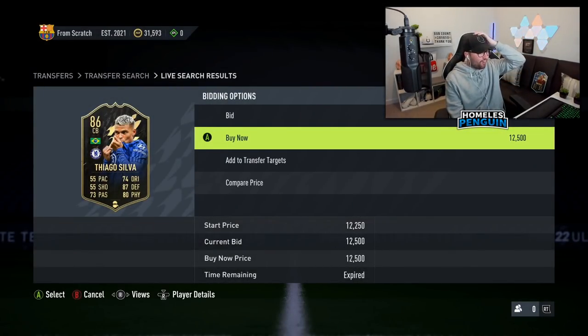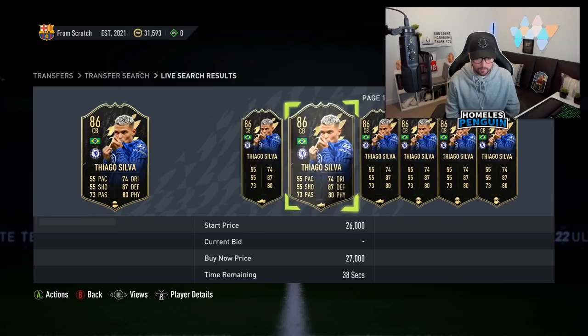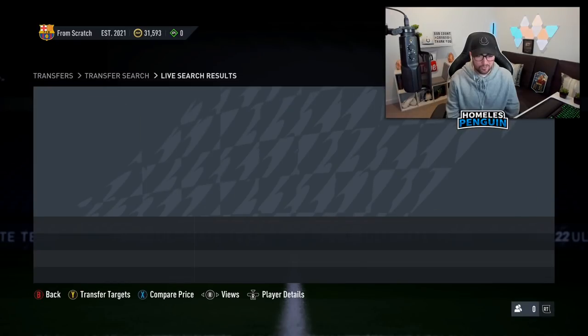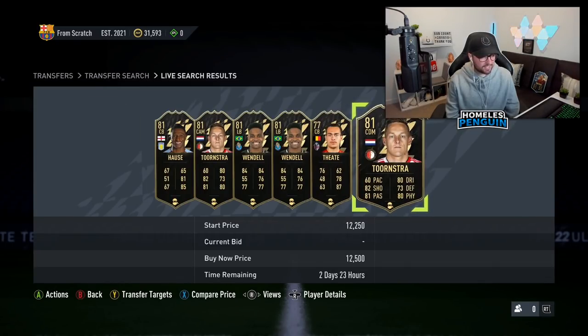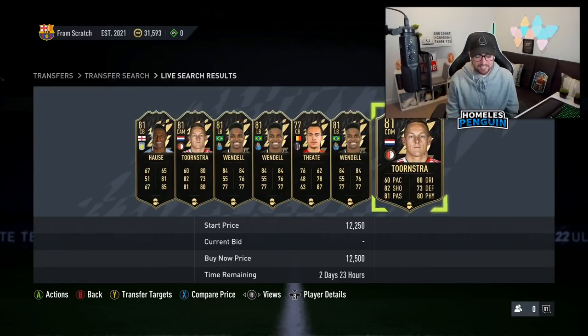Oh my god, what have I just missed — an 86-rated Tiago silver with a shadow chem style. That was a dub for whoever sniped it and an L for us. It always hurts missing out on opportunities like that on camera. He's actually a lot cheaper than I expected — 55 pace isn't really usable, and there are no SBCs right now where you'd really need a high-rated inform. That would have been a nice trade, definitely our best inform snipe on the filter.